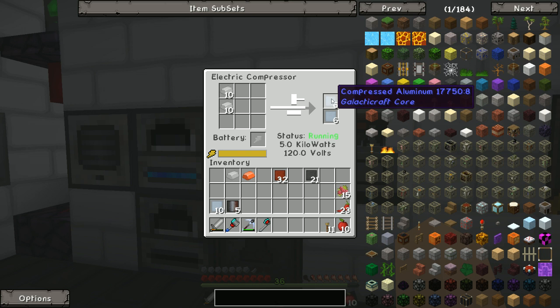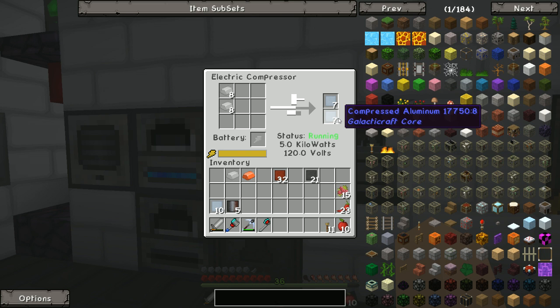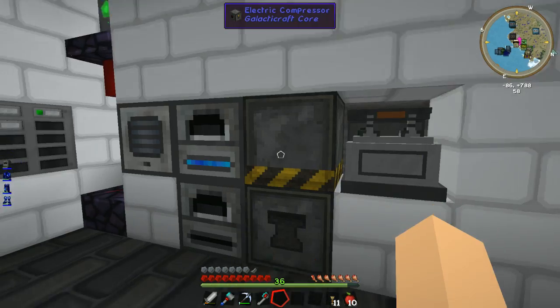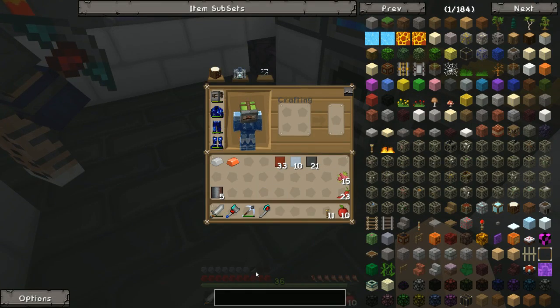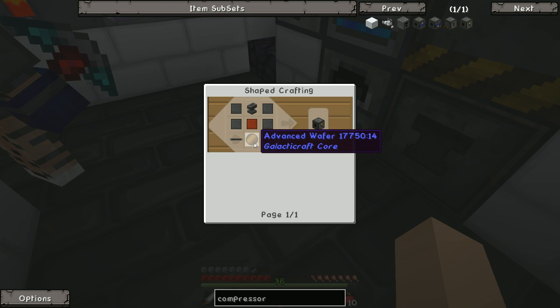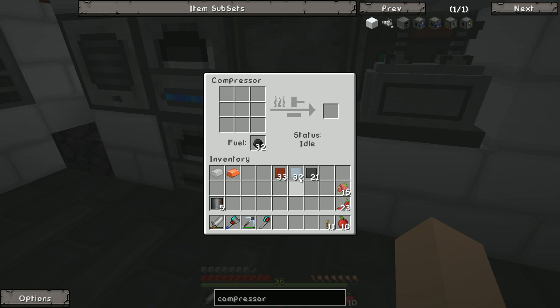We'll head out and do some more mining for the next episode. My Siri just came on on its own — very weird! You must have 'Hey Siri' on. We have 33 compressed bronze and the compressed aluminium. It might be cool between episodes to make another electric compressor. Actually it's not worth wasting the steel on it — we need loads of stuff.